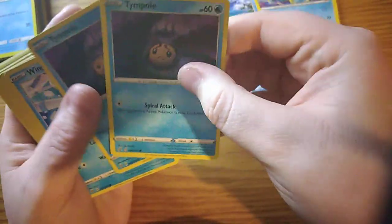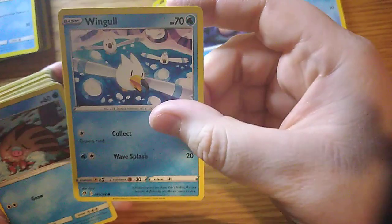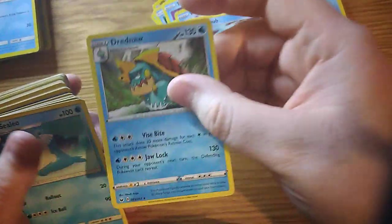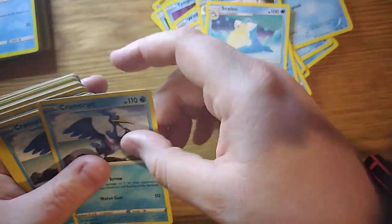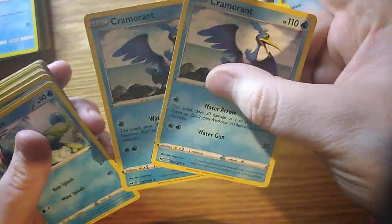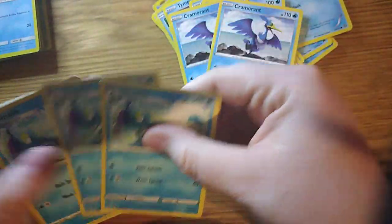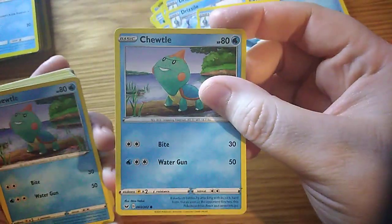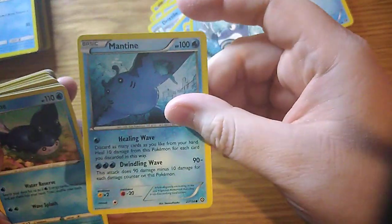We have Timpaw — ah, look at that face. We have Wingull, Swinub, Dreadnull, Seel, Cramorant — we do have two of those actually in this pack. We have Drizzle — we have three of those. We have Turtwig, another Turtwig, and another two of those. We have Polirath, Mantine, another Mantine.